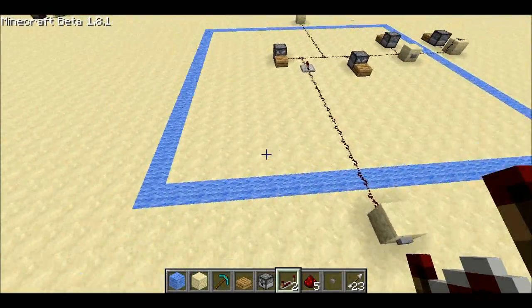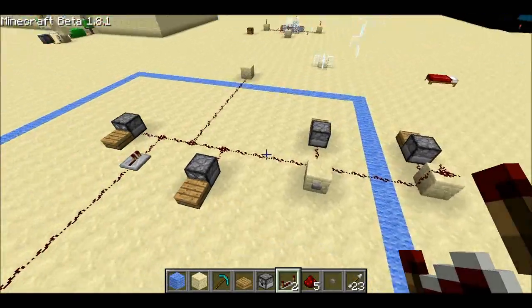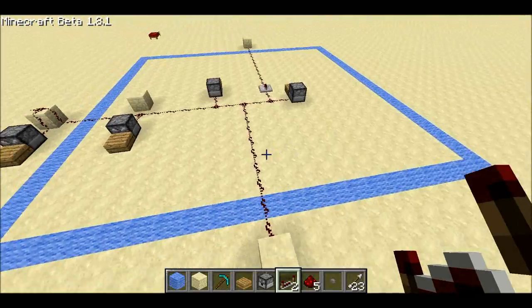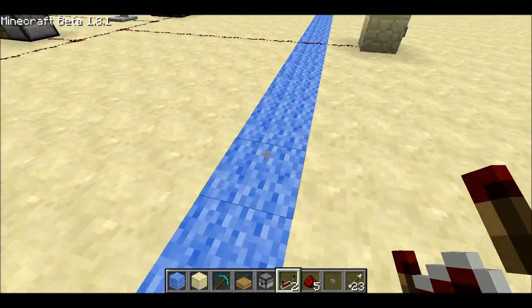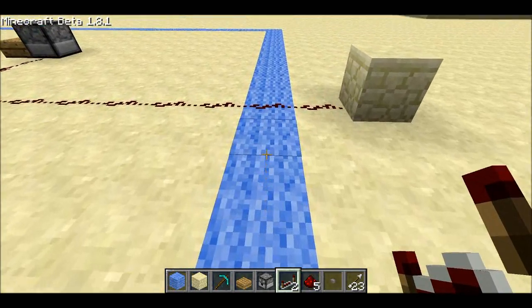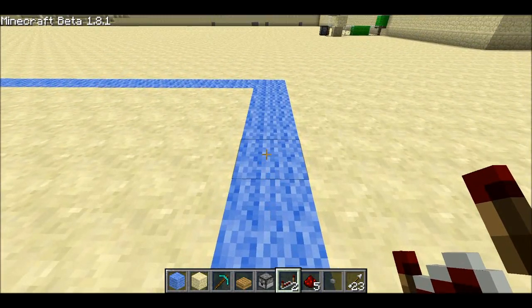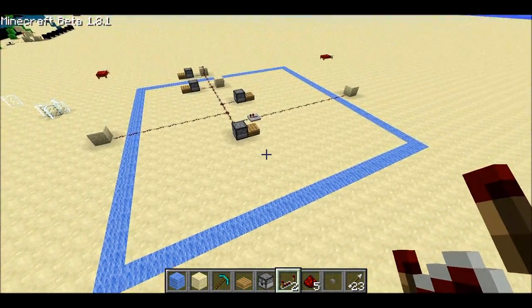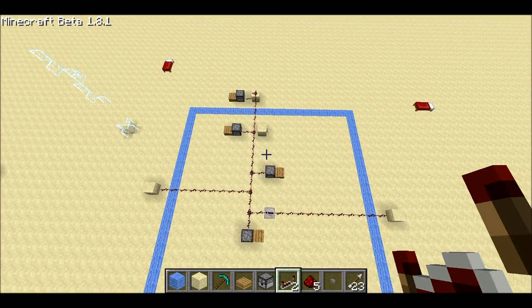The same blue box seems to hold true for all three of these dispensers. There's something kind of weird going on. The blue box is 22 blocks tall by 22 blocks wide, I believe — which is not the size of a chunk.